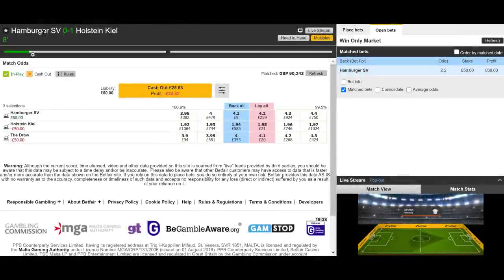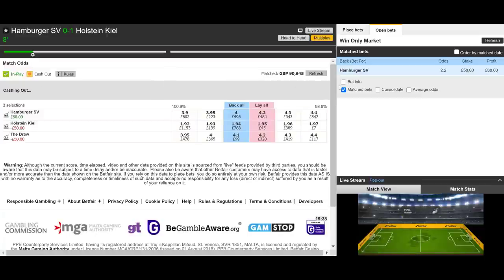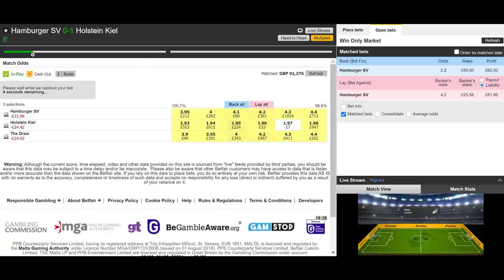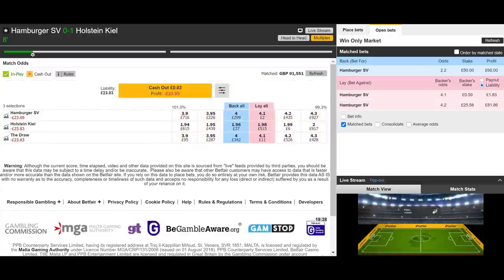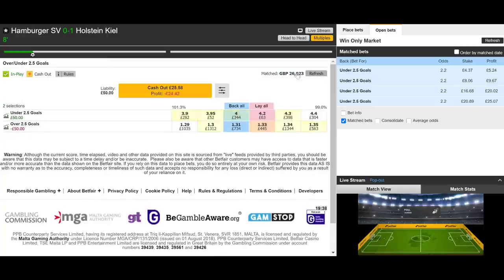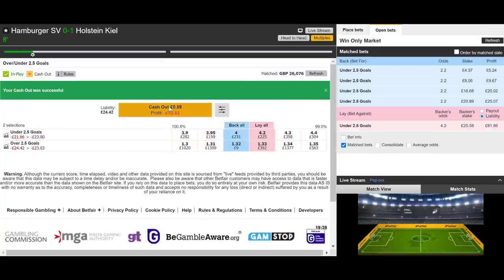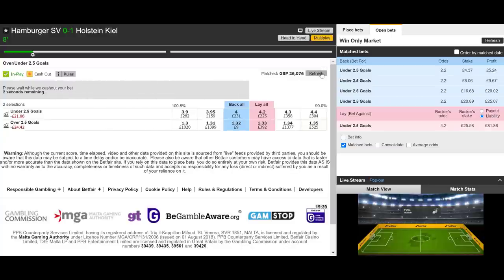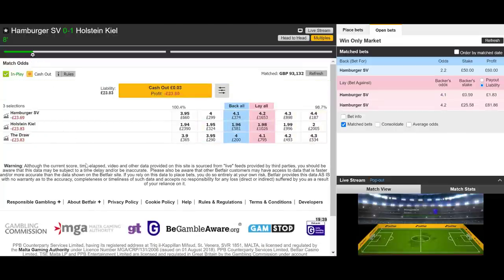First match: Hamburg against Holsten Kiel — and worst case scenario, an early goal to the underdog. It's gone. Really couldn't get it any worse. We exit out for the loss. It's looking close to £24 loss on the match odds market and a £24 loss on the two and a half goals market — so around a £46 loss overall. Not a great start for the live test at all.